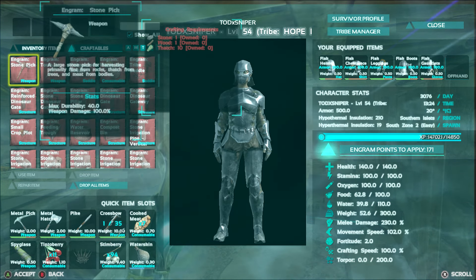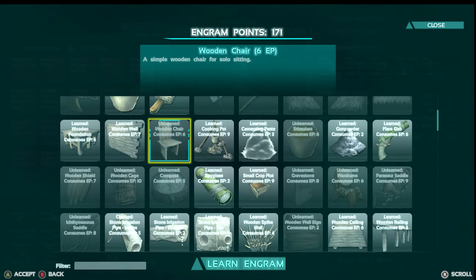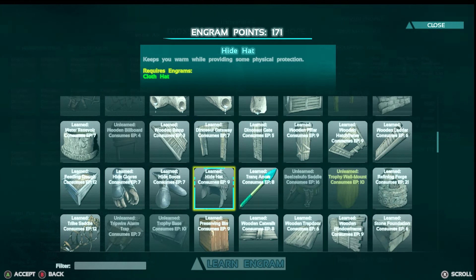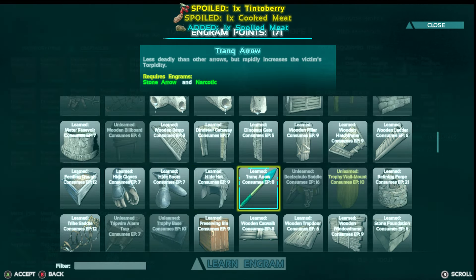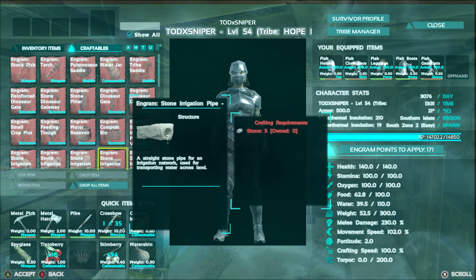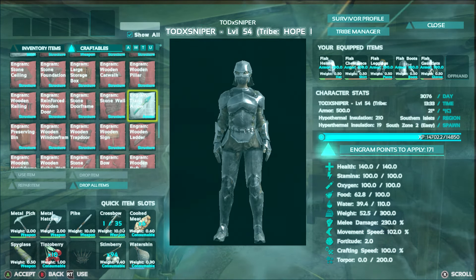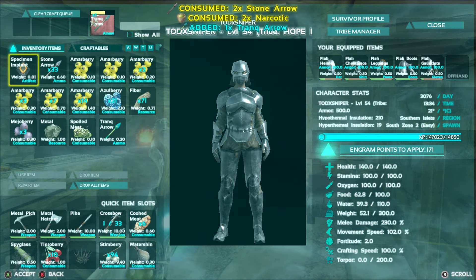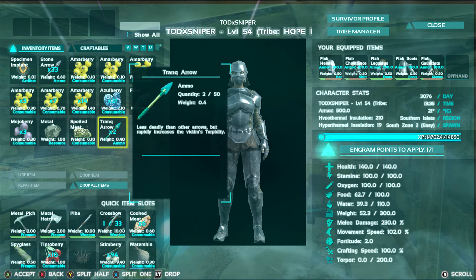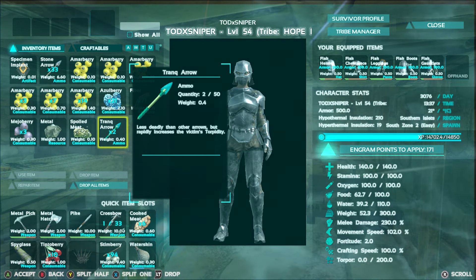You can also go to your engrams and learn the trank arrow, which is right here. Once you've done that, you can go to your inventory and if you have arrows on you, you can craft trank arrows. This will allow you to take down dinosaurs without having to use a club — it will increase their torpor while you're shooting them and they will fall down.